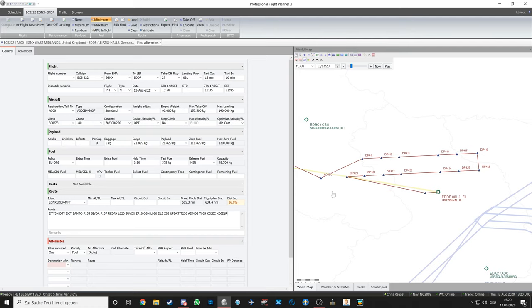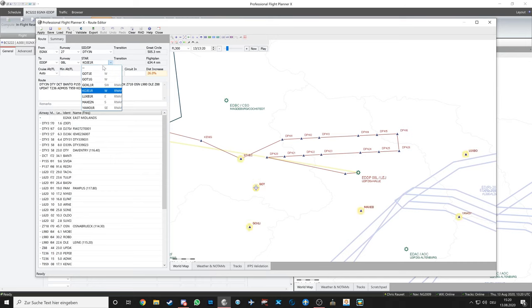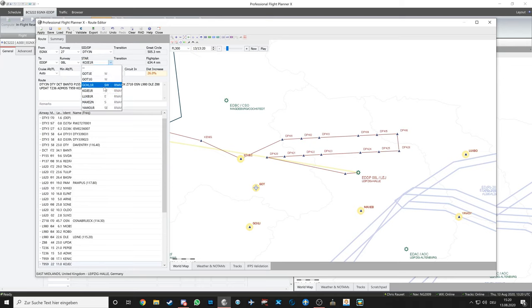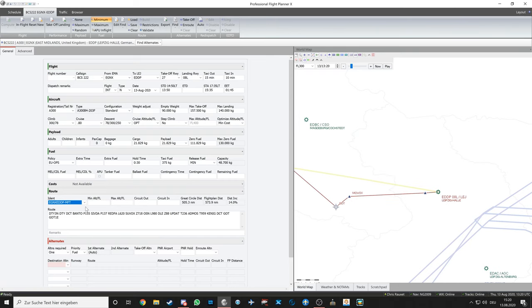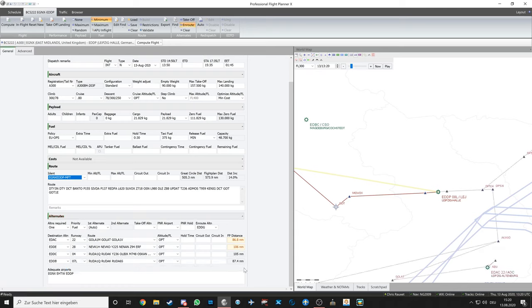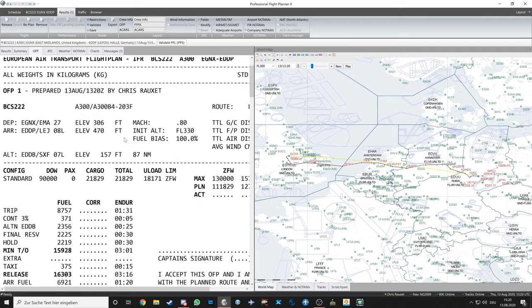Verifying everything looks good — sometimes in Europe the SIDs and STARs get mixed up, but you can just click Edit and choose the correct arrival. I want the GON1E arrival. For alternates, click Find and it selects the shortest alternate — in this case EDAC becomes the main alternate. There's also an en-route alternate available.